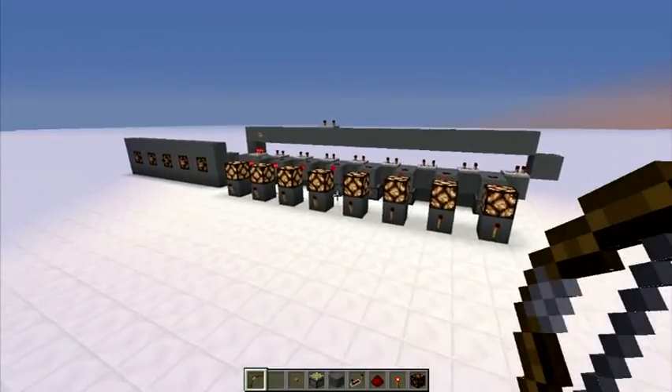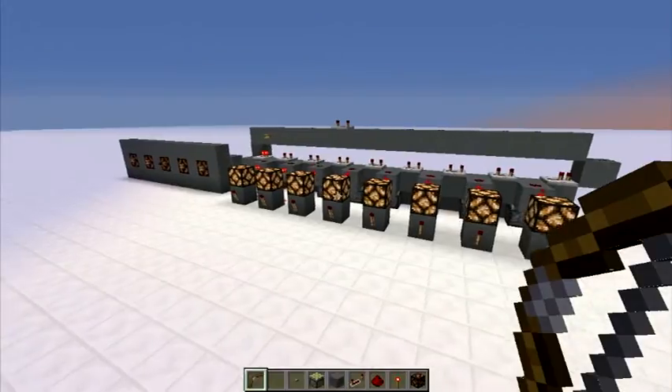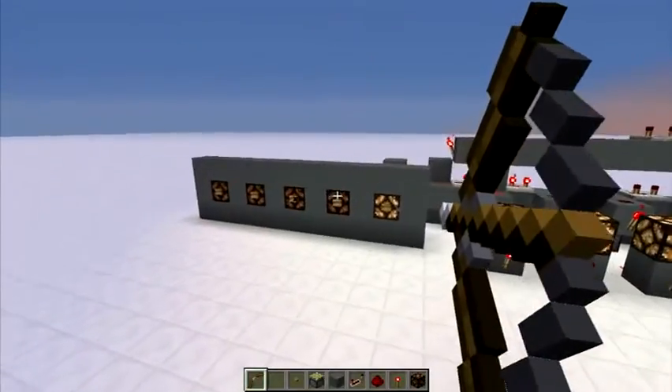Hello guys and welcome back. Today I have this scoreboard slash health bar thing that I made. As it is right now, it's a health bar, but it can be easily changed to a scoreboard — I will show you how to do that later. Whenever you shoot any of these buttons, a redstone lamp will turn off.